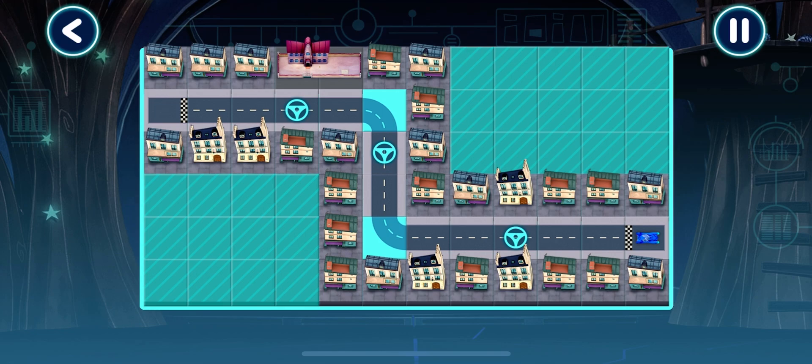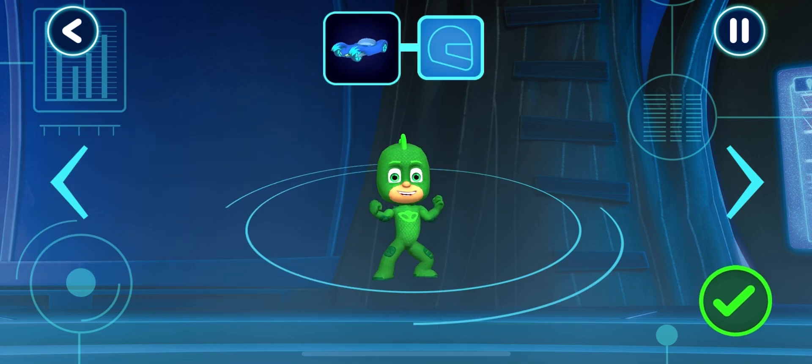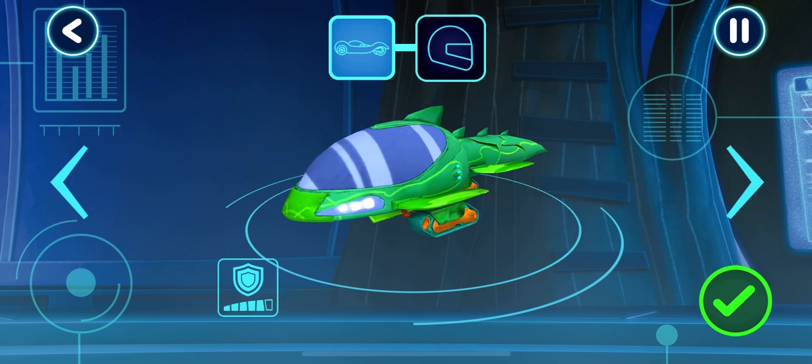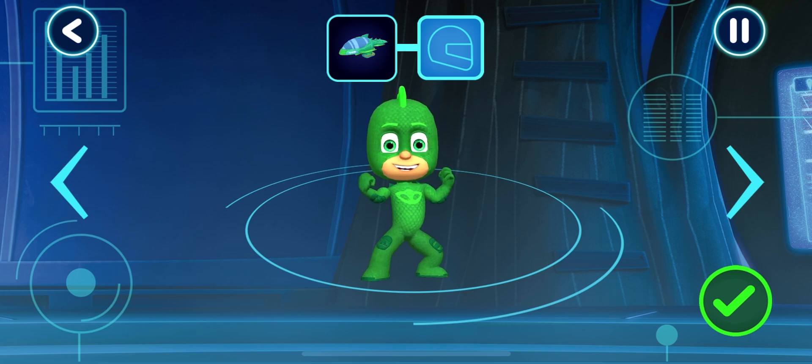The test drive was a success! Let's pick a vehicle to drive. Who would you like to drive the vehicle? We can try this power track. We need to choose a vehicle. Good. Who would you like to drive the vehicle?